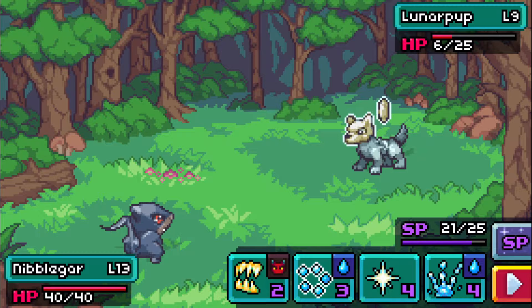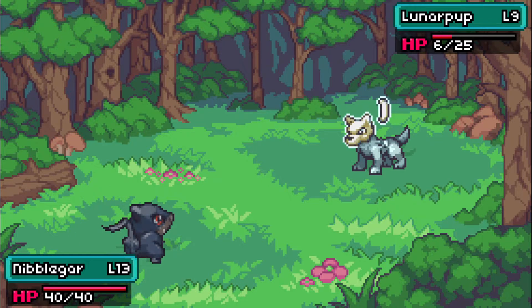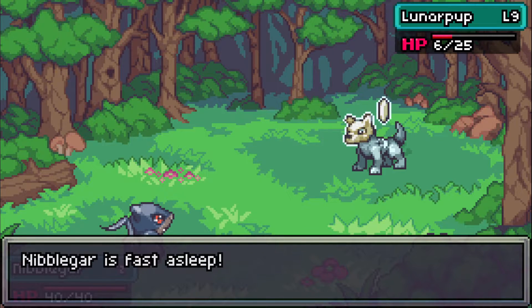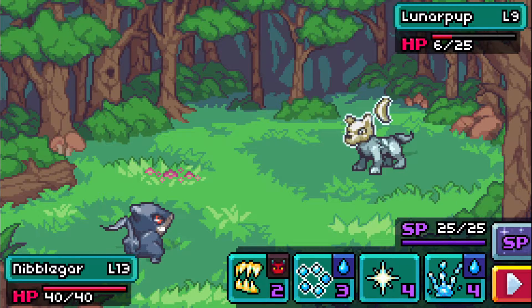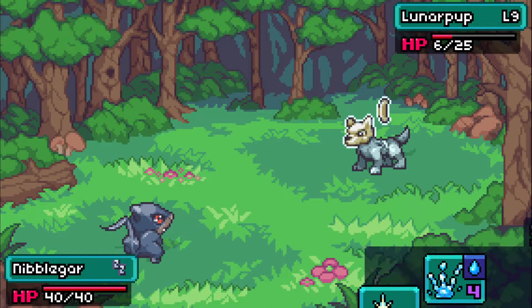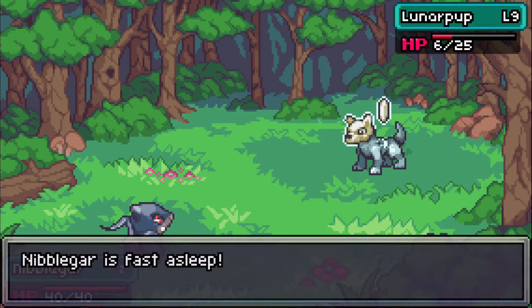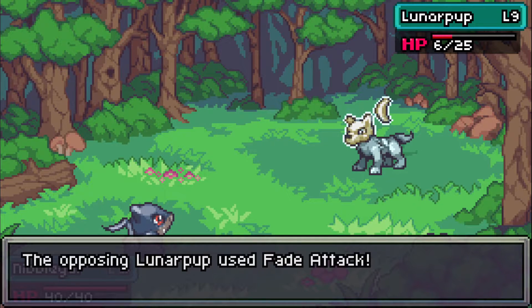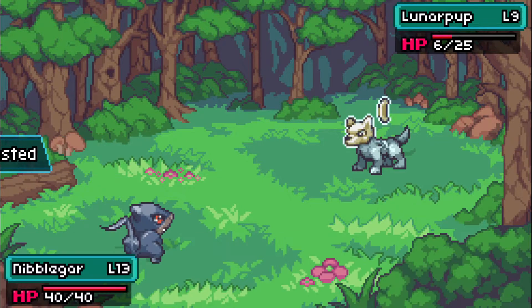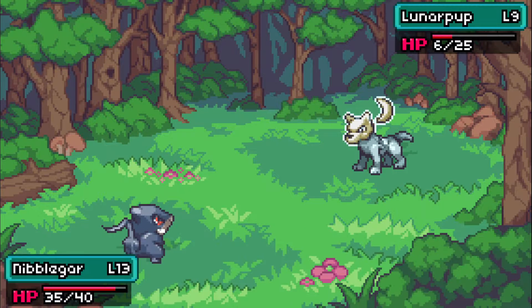Almost one-shot it. I'm going to use this move because I don't want to spend too much SP. Going to sleep again - maybe a one-turn wake up? Nah, can't be that lucky. When you're sleeping you get more SP - that's good to know. Mighty Roar brings my attack down a little but not a big deal. Come on Double Guard, get up. I want to get this Lunar Pup out of here, it does look cool though - maybe I could catch one.